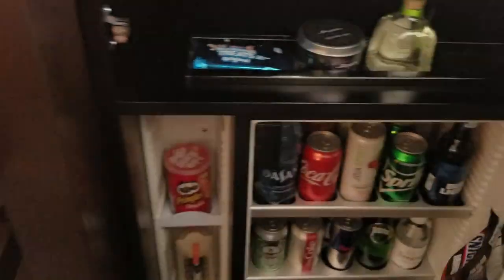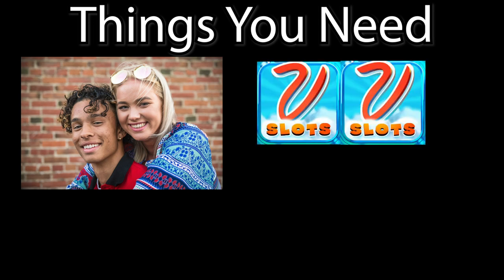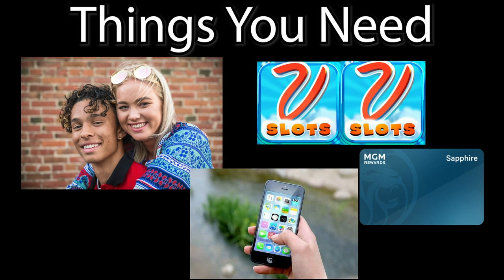Now that you have those limitations in mind, let me show you how to exploit the system. First things first, you're going to need a certain set of materials to pull this off — no workarounds for the workarounds. You need two people over the age of 21, two MyVegas accounts with enough loyalty points to get room comps, you both need at least free MGM Rewards accounts, and of course, you're going to need a phone to contact the hotel.